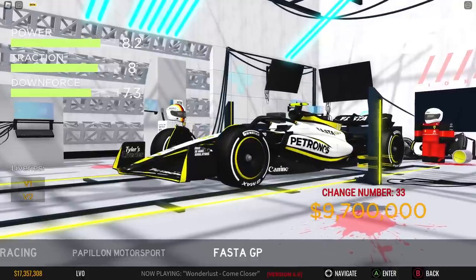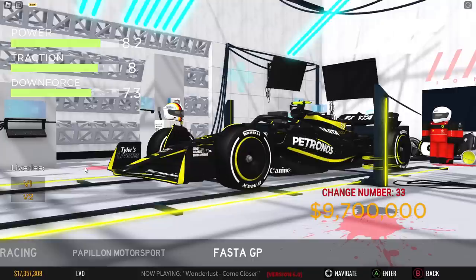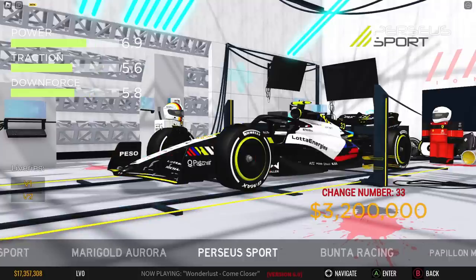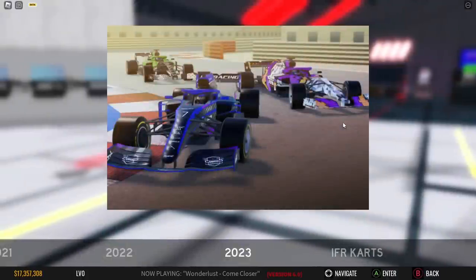Last but not least, we have the Brawn GP — the white Brawn GP and the black Brawn GP — and it's 9.7 million. This is the most expensive fictional livery we've ever had in the game and it does have great stats as well: 8.28 and 7.3. So it's a really good fictional car if you want to get it. It's the classic Brawn GP, so it's not fully fictional — it's just in the wrong generation.